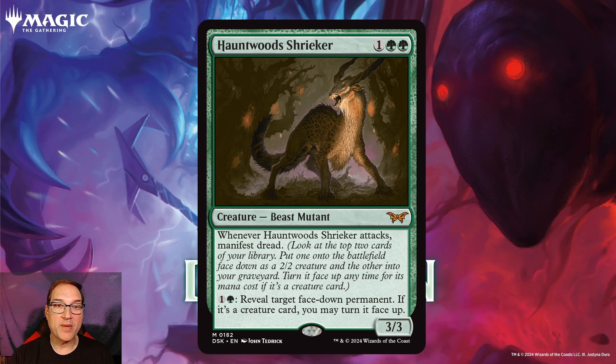Really nice abilities on Hauntwood Shrieker. The Manifest Dread ability I think is very powerful on this card. We're likely to see a Gruul deck utilize this because we've already got from Murders at Karlov Manor a lot of cards that come in face down using the disguise ability. That coupled with Hauntwood Shrieker's ability puts you in a place where you can deal a tremendous amount of damage just by flipping cards face up. I think this will be in that style of deck, but also in a wide variety of decks — simply by attacking you're getting another creature every turn, and that ability to turn things face up for only two mana really is going to allow you to cheat some cards into play.